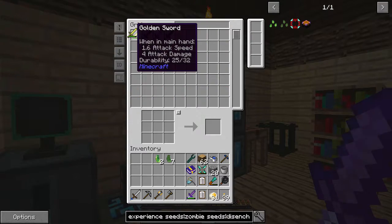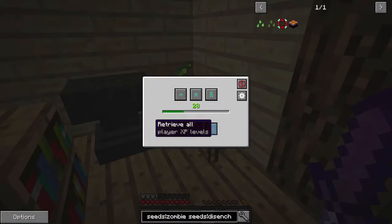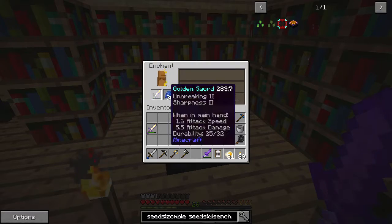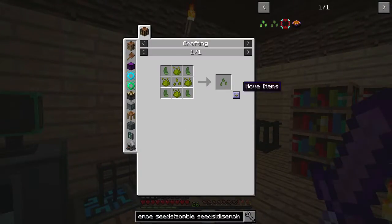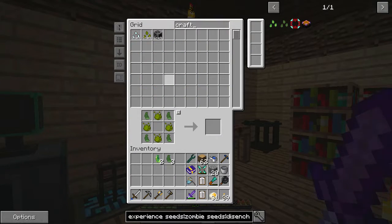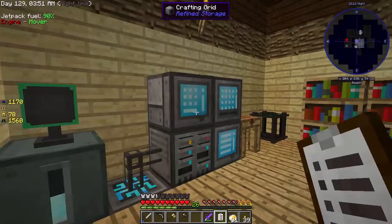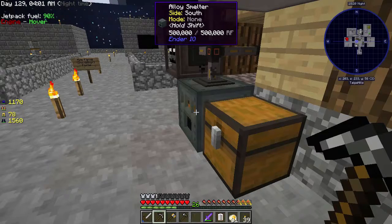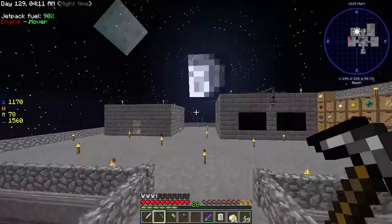We have some gold swords — let's enchant some gold swords because they're typically better than anything else when it comes to enchantments. We can now make zombie seeds — they require Tier 1 crafting. There's the zombie seeds, that's one off the list. For experience seeds we need more stuff, but these zombie chunks — we can smelt them up since we don't care about them anymore. That will give us Tier 1 crafting mob chunks to use later.